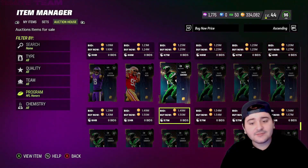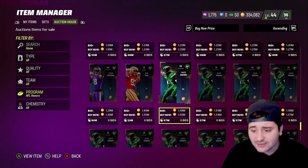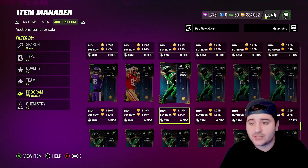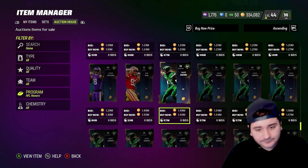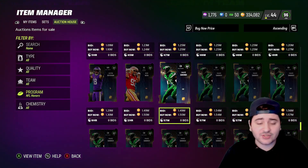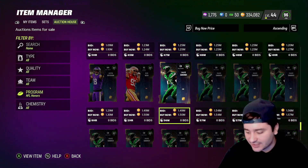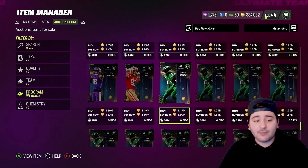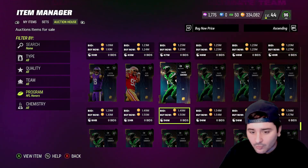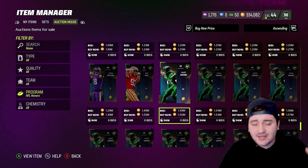The method is simple: on day one when an LTD comes out, if you pull it or buy it, sell it right away. I pulled Sauce day one, sold him for about 1.7 million — ended up netting around 1.56 million after tax. Why was that a W? Because on the last day of him being an LTD he was at 1.1 million, and the very next day he jumped back up to 1.5 million.